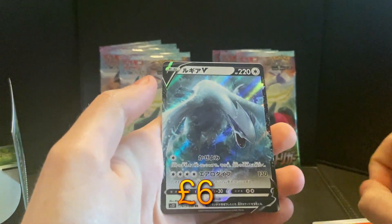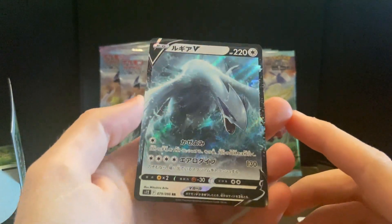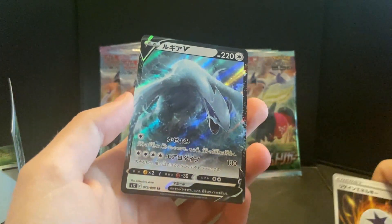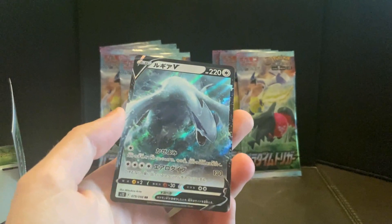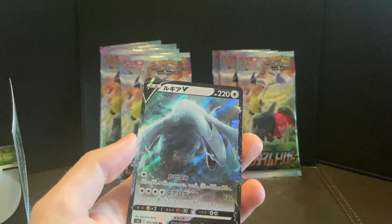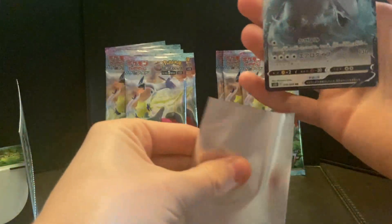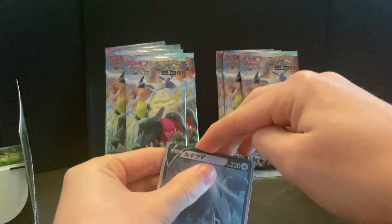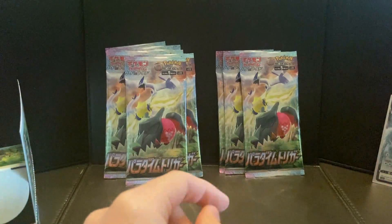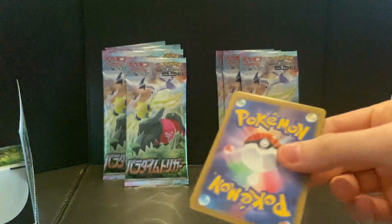There we go — to begin we have a regular V Lugia! That boy's looking smexy, I tell you, absolutely smexy. I don't have any sleeves so I'm gonna be right back. Okay, we've got some sleeves — some Mewtwo sleeves, some Pokemon Go sleeves. Let's sleeve up the first boy, come on, give me some luck. A bit of courage — that tickles, right? Let's keep going.